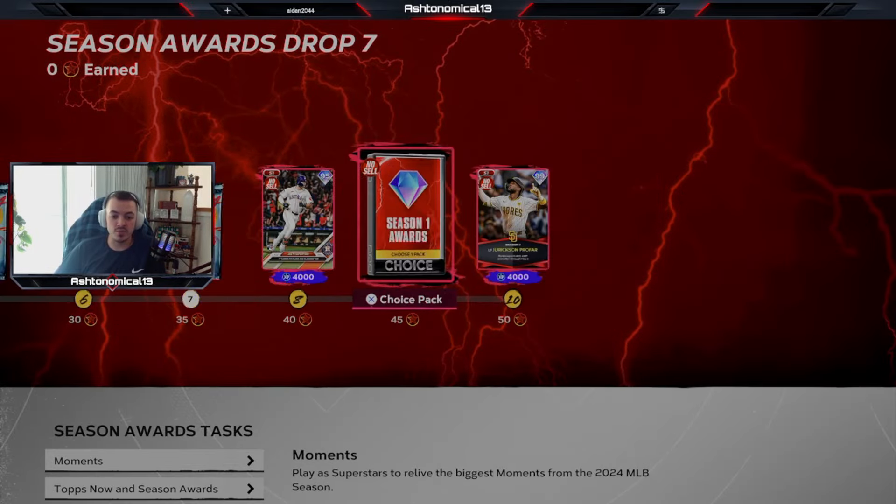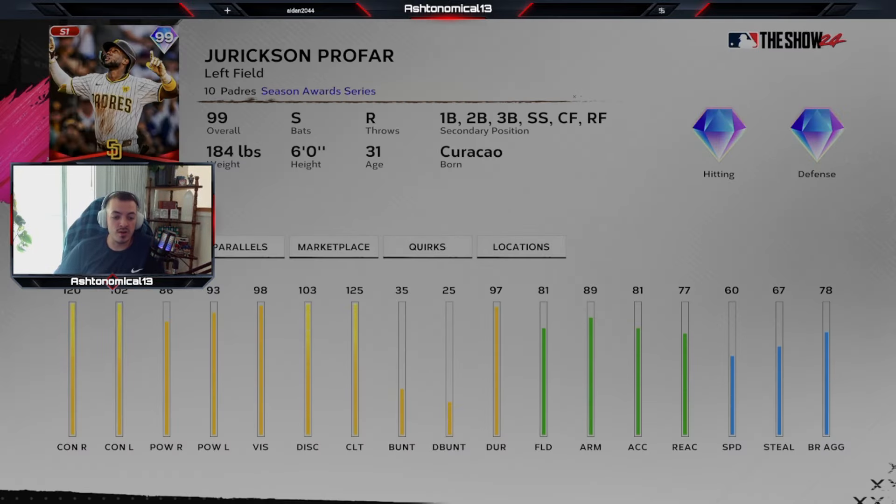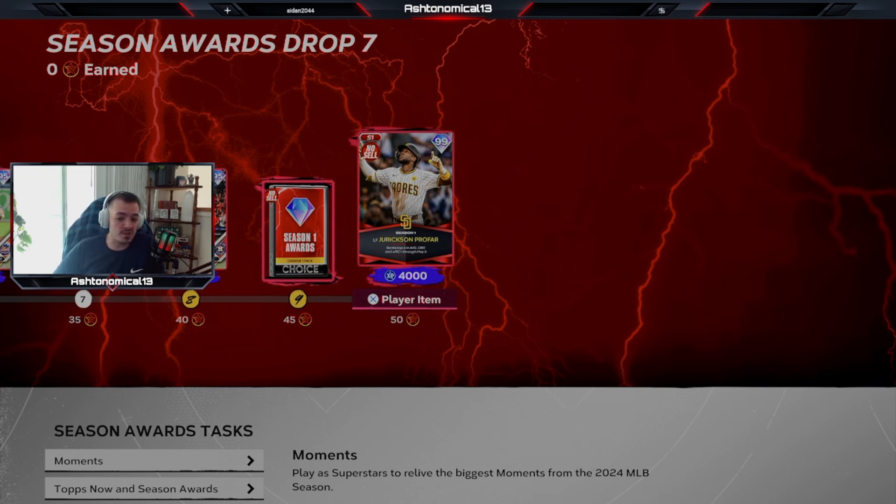A really big drop here for season rewards drop number seven. We get a free 99 overall Joc Profar — huge for that Carlos Santana switch-hitting team. He looks pretty good. Could play every position. Really great contact, 125 clutch, really good field, a really good arm. A little bit slower than you'd like and not as much pop as you'd like. But this is going to be a really, really meta card. Could be your second baseman for the next few weeks — second baseman is always a weaker position.